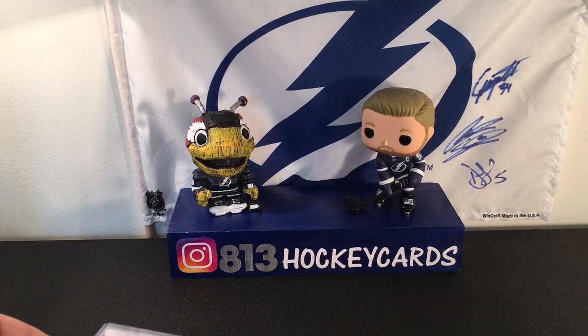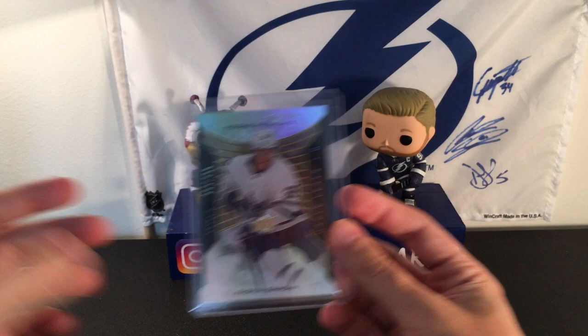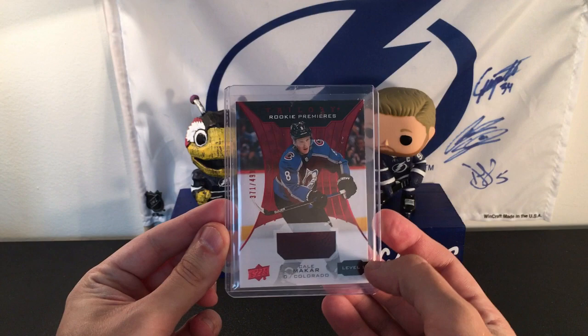These ones are really cool — we have a Level Two Rasmus Sandin, who's been following me around like crazy. The higher levels go Level One, Level Two, Level Three — I believe Level Three is out of 199 for the non-autos at least. Then we got an awesome Cale McCarr jersey piece out of 499, but so sick — really pumped to get that.